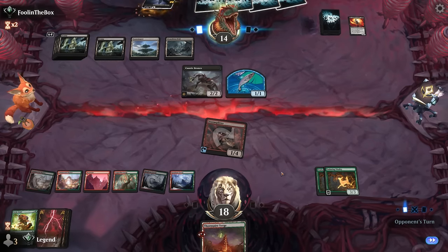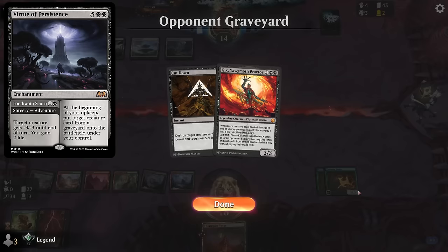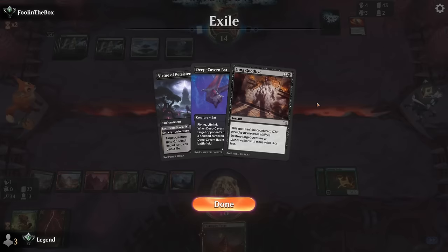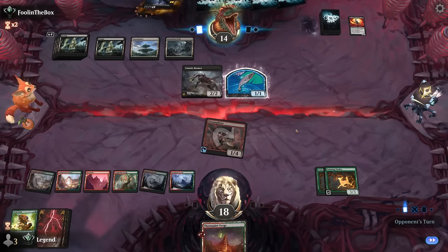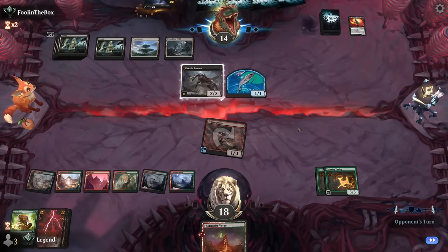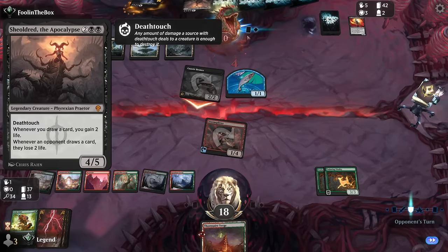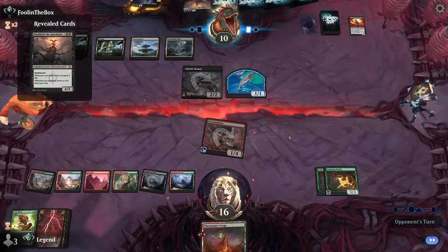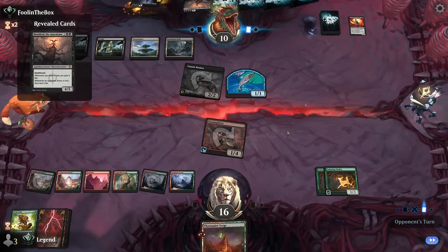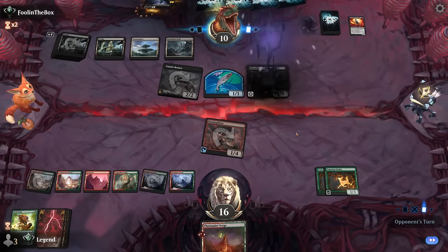Seven mana means they can now cast their Virtue. We did get rid of the Bats so they won't be able to reanimate that. It looks like they may have found another answer to the Storm Splitter. Bronco attacks, revealing Shield Roots — that can punish us drawing cards, although most of our cantrips don't necessarily draw; they exile or reveal the top cards, so it could still be beatable.